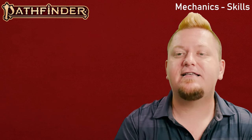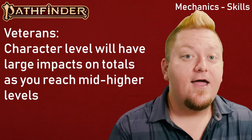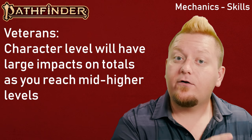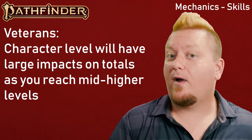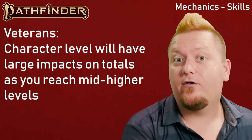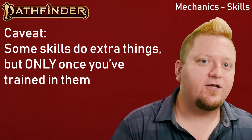There are a total of 18 skills in Pathfinder 2nd Edition, and each is calculated the exact same way. Each skill has an associated ability — like Strength or Dexterity — that is added to the proficiency bonus. Because the proficiency bonus takes into account your character's total level, your character's level will have a significantly higher impact on skill modifiers at higher levels. A high-level character who is even untrained in a skill like Stealth might still have a better modifier than a low-level expert. However, most skills have additional mechanical advantages only available once you have officially trained in them.